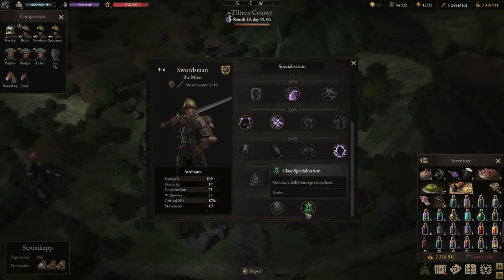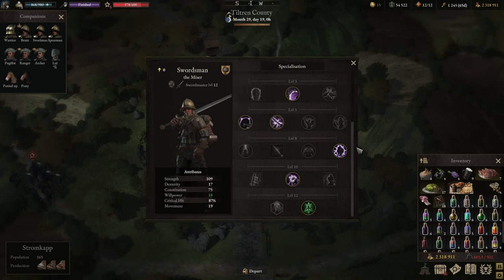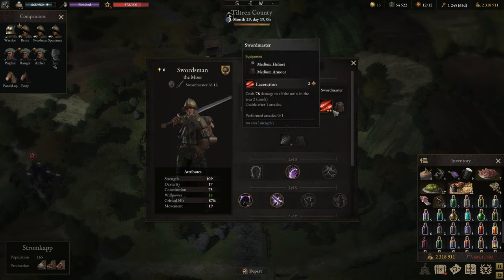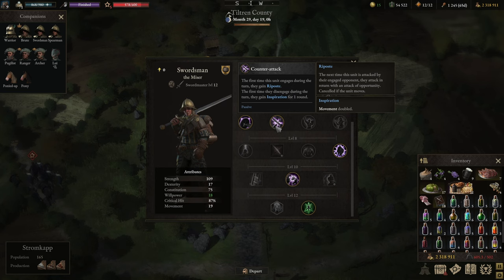You can alternatively go for Hardcore Training — immunizing yourself to bleeding, poison, and burning, gaining two rage whenever affected instead. If you want to up your damage a little more, use a burning oil on top of your weapon: it always applies burning, which spills over and you gain rage for the next turn. I built this particular case around being tanky enough to withstand even with moderate medium armor, and Bulwark and Master Opportunist are fantastic options for that.